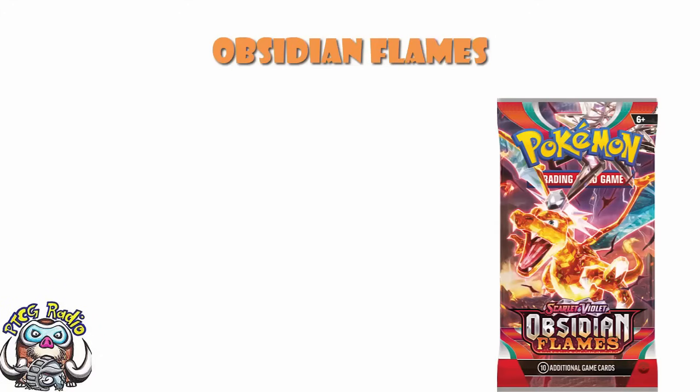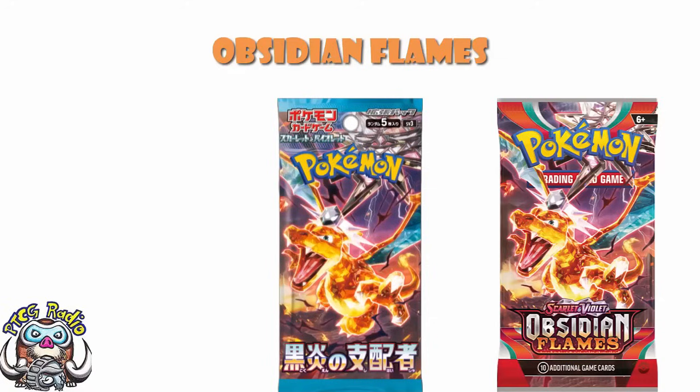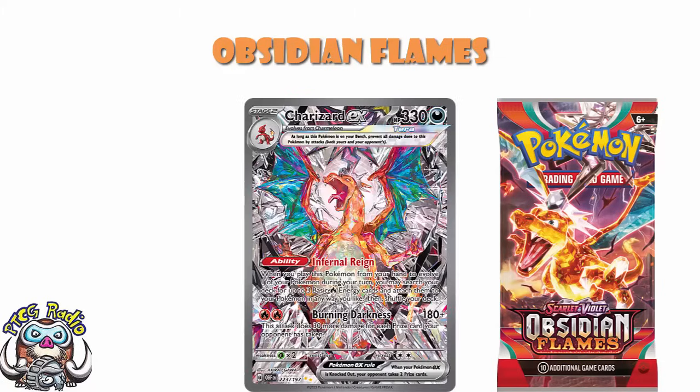Obsidian Flames is a very different kind of set to Paldea Evolved. For instance, it's made of one Japanese set — Ruler of the Black Flame. So we've got one third of the illustration rares and one third of the gold cards that we see from Paldea Evolved, which is a huge difference. However, you do have Charizard, and the fact that Charizard is in here makes a gigantic difference — that's going to be one of the big cards. But bear in mind that because it's going to be easier to pull, it's bringing the price down. It has already dropped below Iono, and it's probably going to keep dropping further.